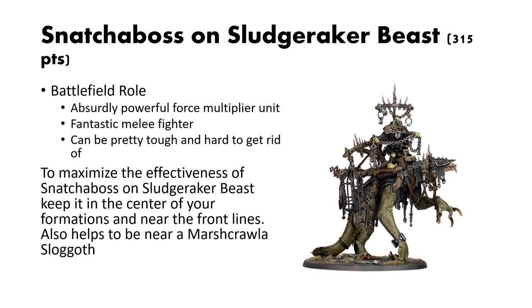The Snatcher Boss should be treated as a force multiplier. You want this thing in the midst of your units really dishing out that buff. The fact that they have 14 wounds and a 4-up save is really powerful — they're tough and they're going to do a lot of damage in melee combat. With the buffs themselves as well as their fantastic melee profiles, these things are the real deal. To maximize their effectiveness, keep them in the center of your formation near the front lines. They also work well in tandem with a Marsh Crawler Slogoth, which is the next unit we're going to cover.